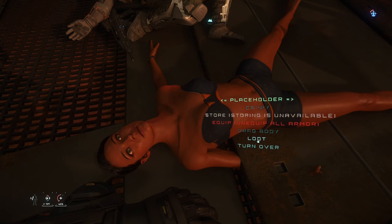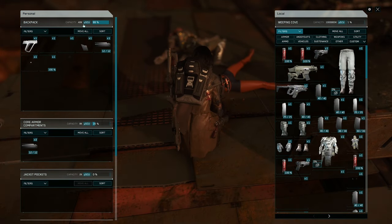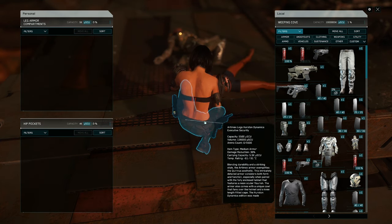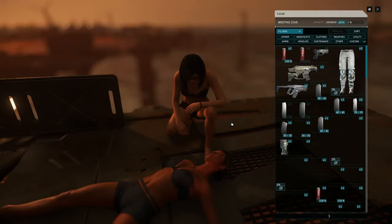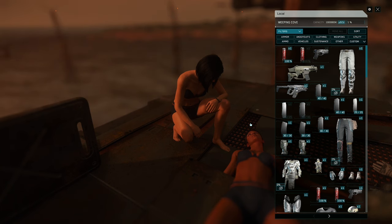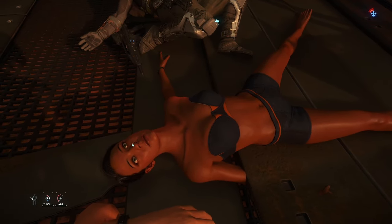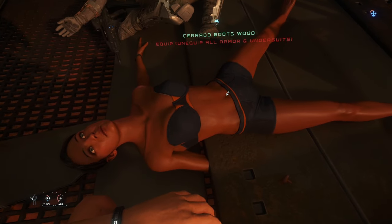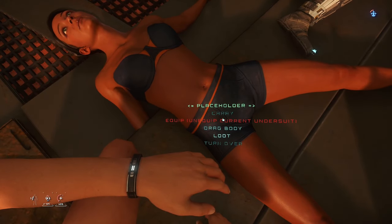First things first, you're going to want to ask them very nicely — with their consent — to go to sleep, and you're going to want to remove all the items off their character: all their clothing, all their armour, so they're straight up in their birthday suit. You might notice as you're looting this that there's no undersuit in the inventory. In the PTU for this patch it was there and you could loot it, but with 3.22 going live that was no longer the case. It turns out CIG just got sneaky and hid it.